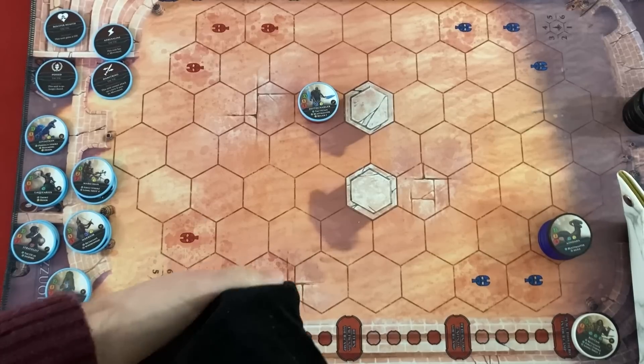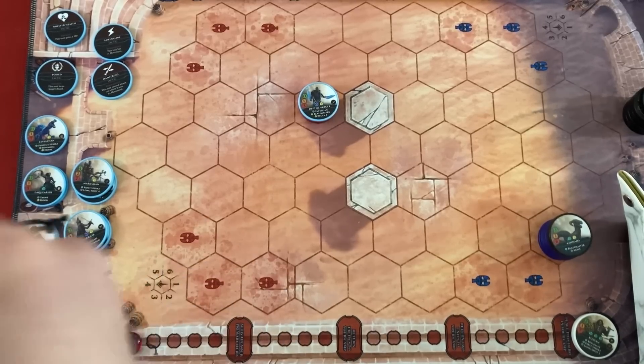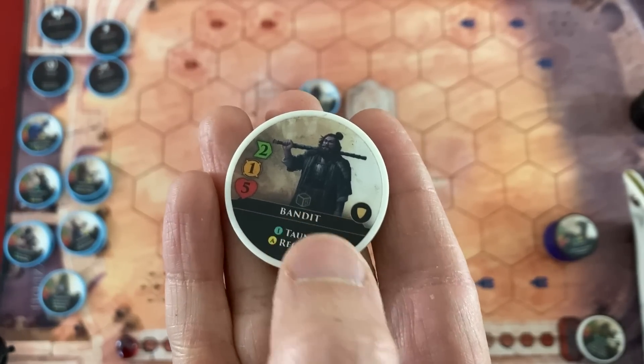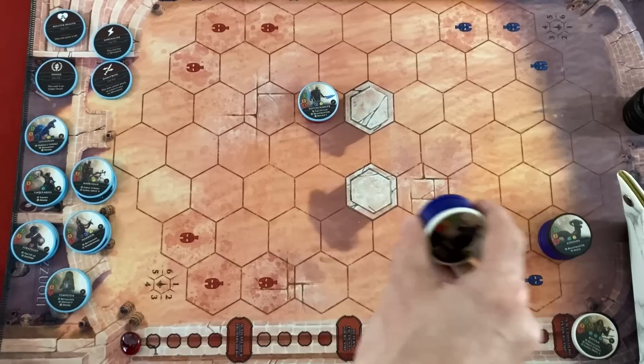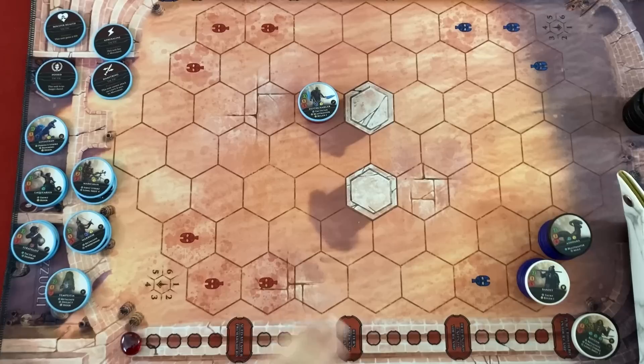That's the end of my activation. For the arena turn, they get a random unit — it's a Bandit. Five life, just one black die hitting on five or six, but he has Regen and Taunt. He's pretty nasty. We put him as far away as possible but he's dazed so nothing else happens. We go back to the immortal turn.